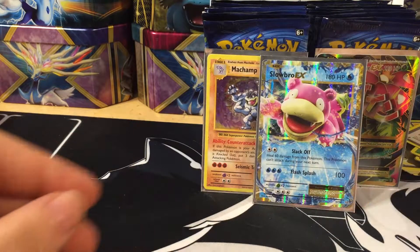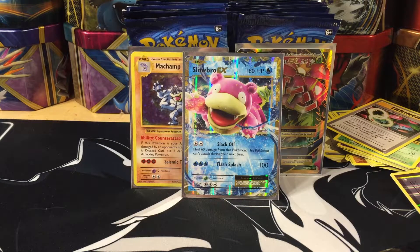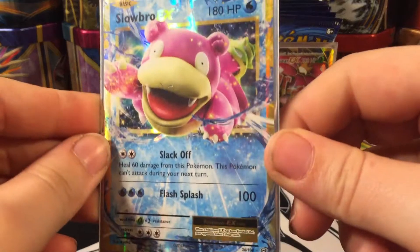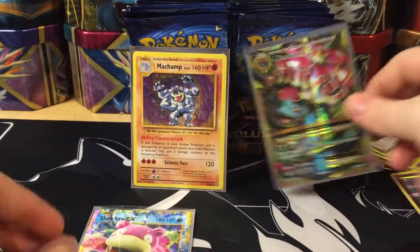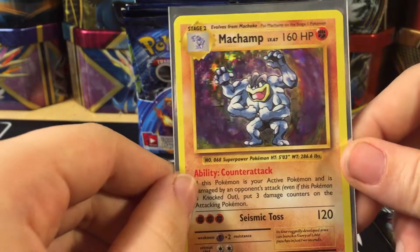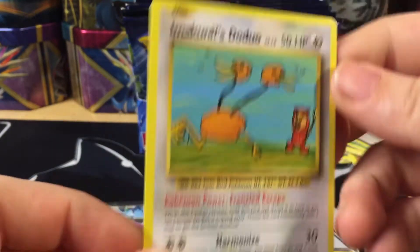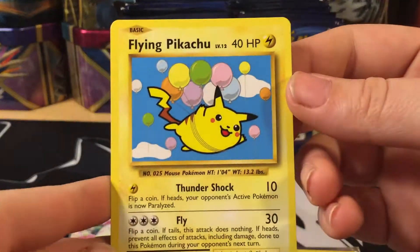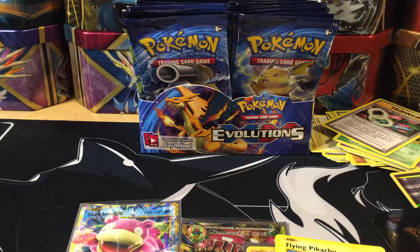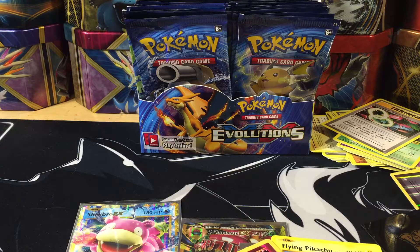If you enjoyed this video and these sick pulls, please be sure to leave a like, comment, and subscribe, and make sure to return tomorrow for part two. To recap: we got Slowbro EX, Mega Venusaur EX full art, the Machamp holo where you can see his arms swinging, Imakuni's Doduo secret rare, Flying Pikachu secret rare, and the Charizard reverse holo. We'll see you back here for part two tomorrow!